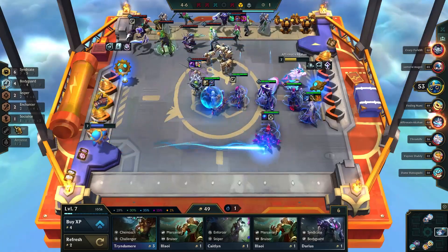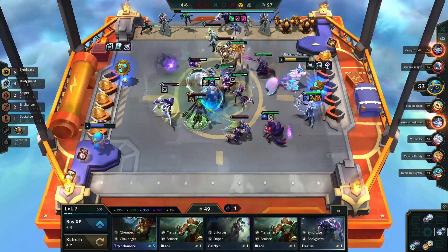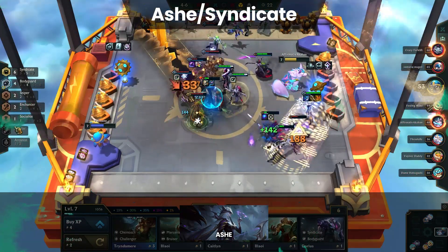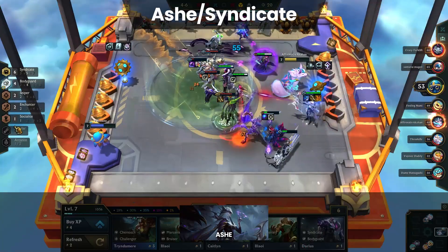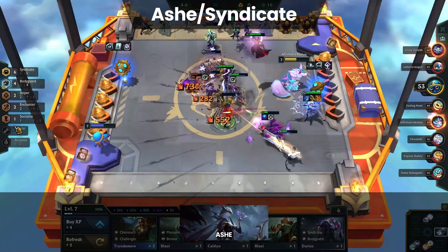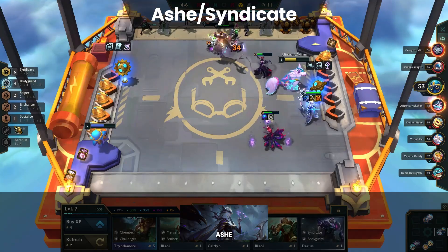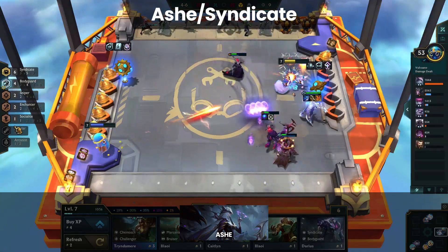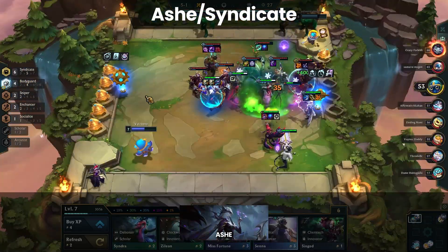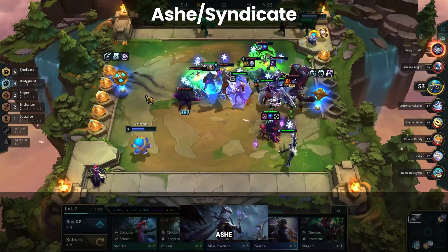Alright, that was a long discussion about the new patch and Enchanters. Let's reel back with a simpler composition that comes in at number four: Ash/Syndicate. Ash Reroll is not a new composition by any means, but it's been out of the meta for some time. Interestingly, they nerfed Syndicate in 12.9, so you may be thinking why is this composition viable? There are two reasons. First, the new egg means hitting four Sniper or seven Syndicate is a lot easier to do. Second, Renata took a major hit with the nerf to Morelos, meaning a lot of fringe AD carries like Ash are viable again.